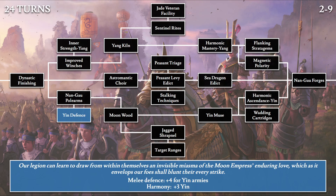Finally, for the last 24-turn tech, we have Yin Defense: 'Our legion can learn to draw from within themselves an invisible miasma of the Moon Empress' enduring love, which as it envelops our foes shall blunt their every strike.' This is the plus 3 yin harmony tech for this section, providing plus 4 melee defense for yin armies.